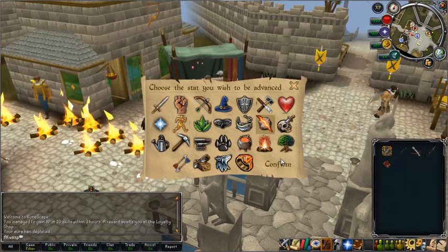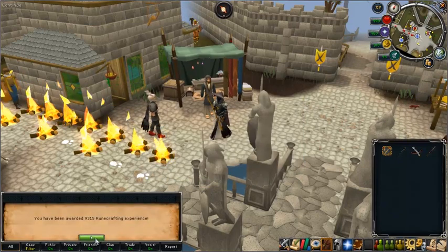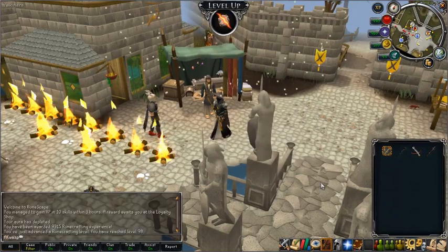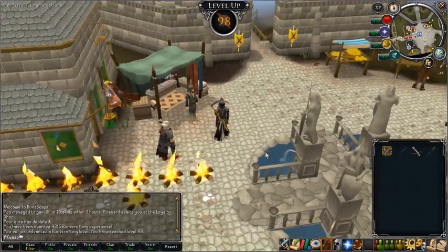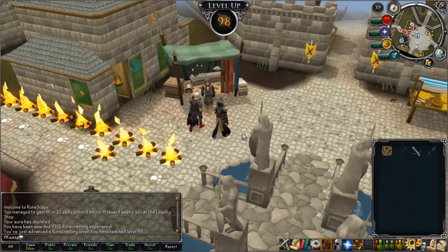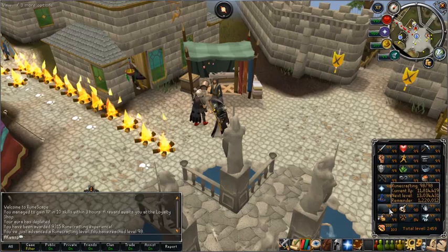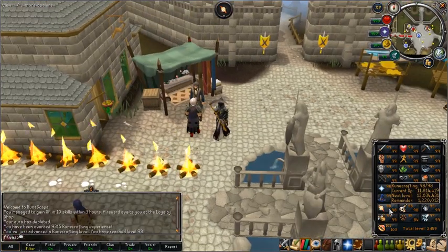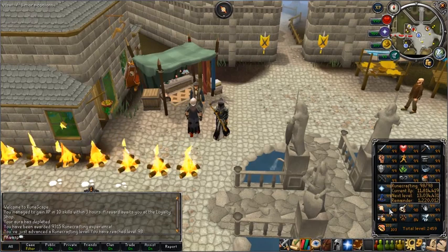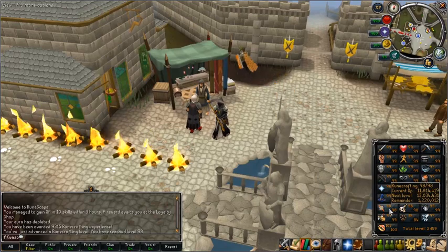In this example, I'm going to gain experience in Runecrafting — boom! Level 98 Runecrafting. Pretty good. I got most of the way from level 97 to 98 just by assisting my Runecrafting and by using these Jack of Trades auras. Jack of Trades on its own probably did about a quarter of the experience I needed between the two levels, and that's quite a bit.